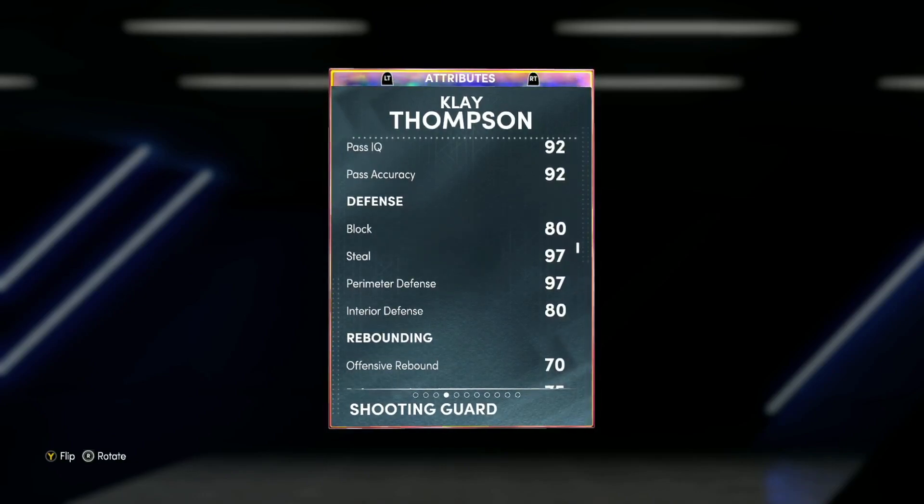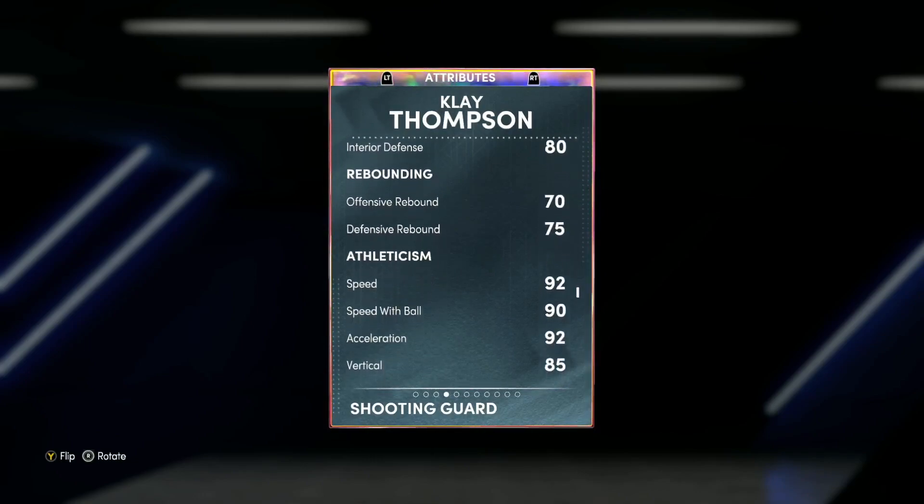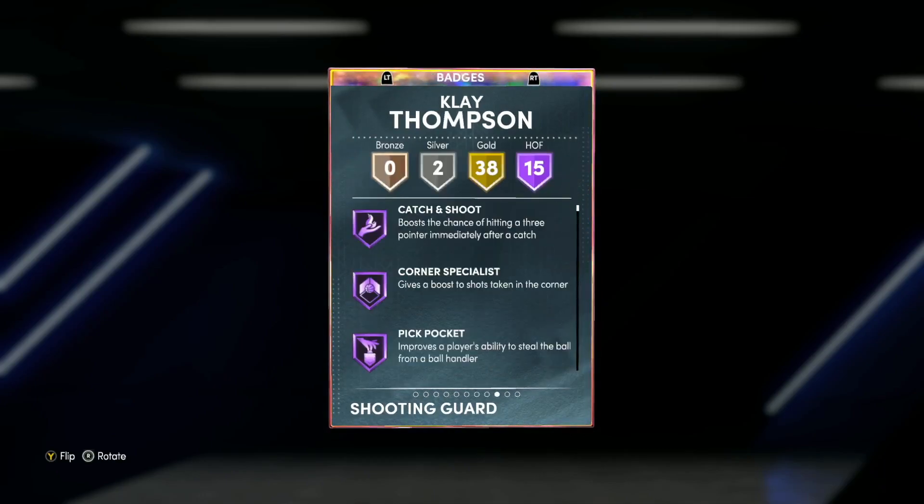He's an amazing defender with 97 steal, 97 perimeter defense, an 80 block, and 80 interior defense — really solid to have on the card as well. 92 speed, 90 speed with ball, and 92 acceleration, as well as 97 lateral quickness, making Klay Thompson an absolutely well-rounded defender and honestly a great on-ball defender.